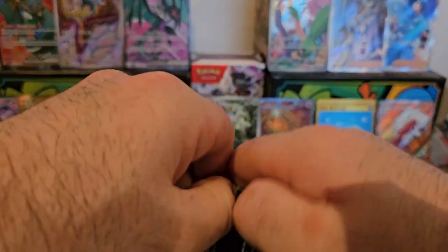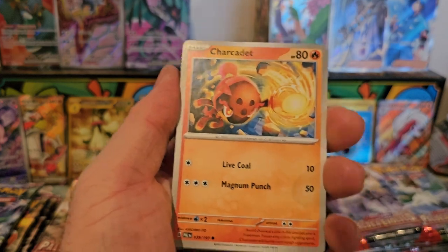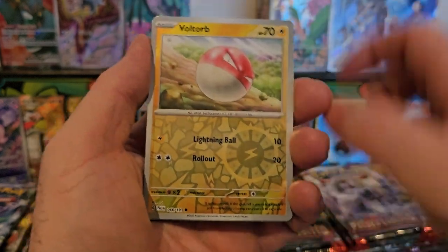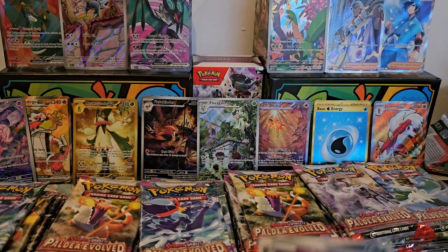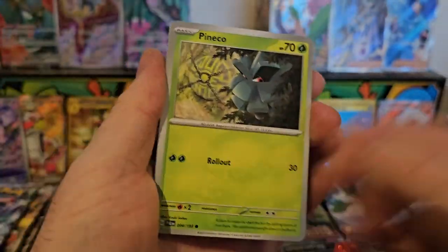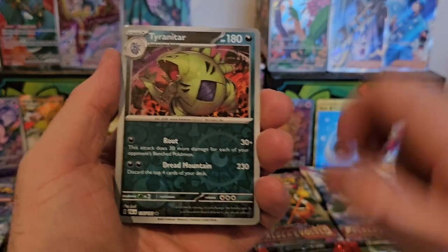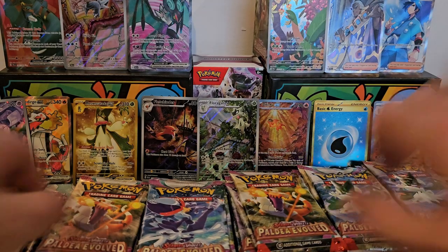We've got Pyroar, Luxziko, Luminous Energy, Loltop, Mimikyu, and an Iron Valiant EX — very nice, love it! What do you think the chances are of us getting another gold card, or is our luck pretty spent at this point? We'll soon see. We've got Blanco, Murkrow, Manky, Pupitar, Flamigo, and a Tyranitar — Jigglypuff as well.